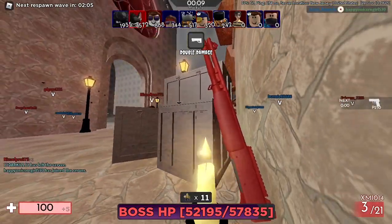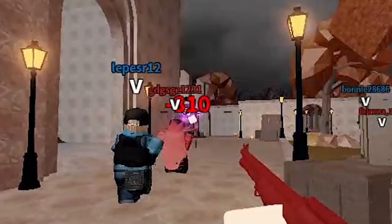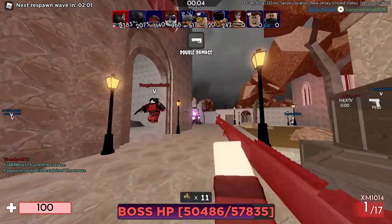I noticed when I crouched I didn't take damage, but I did not want to take that risk. Now he's throwing bats. When he starts throwing bats, you want to use your cover to your advantage — you want to peek, shoot him a few times, then peek again.